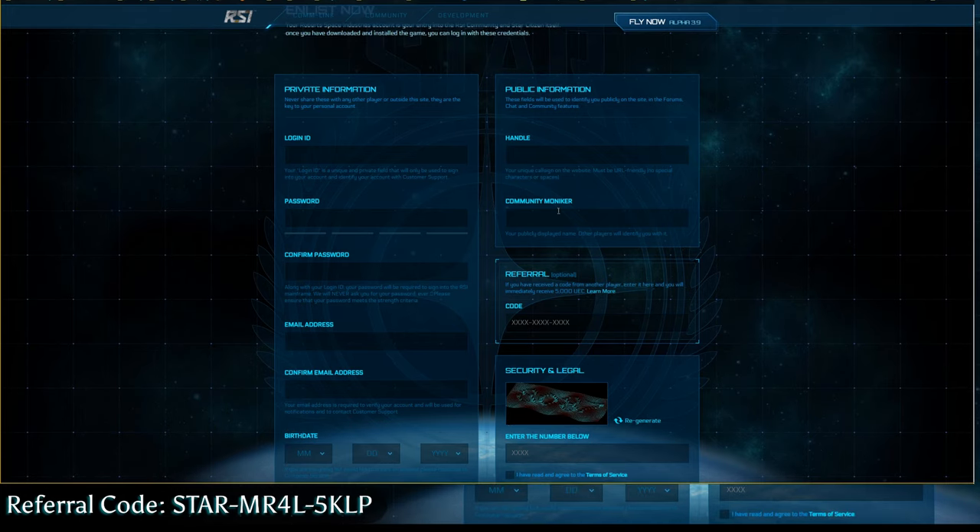Then you have your handle and your community moniker. I don't really get why there's two of these, but basically this is what people are going to see when they're in-game and on Spectrum, which is like the forums. These are changeable — the community moniker can be changed when you need to. However, the handle requires special tokens.